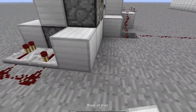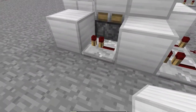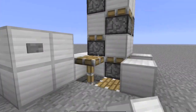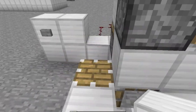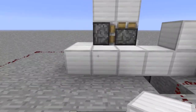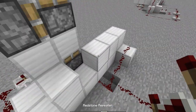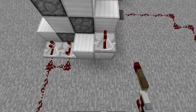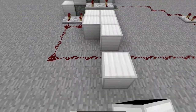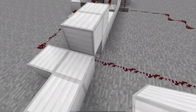Then you build like this, up to the sky limit. It's very important this piston — otherwise this piston won't go higher. Then you place the second level of pistons and redstone repeaters, click two times.